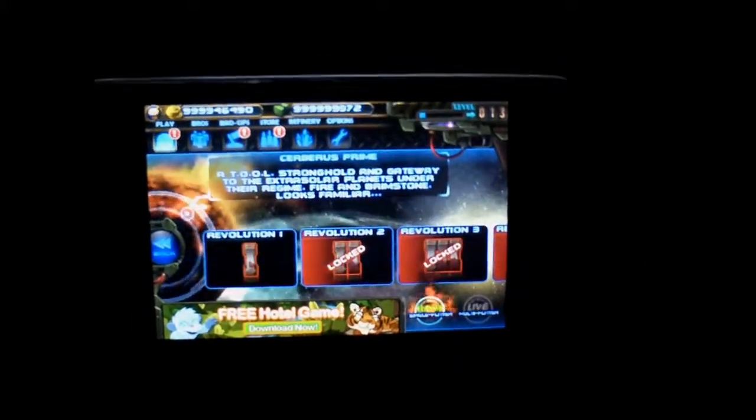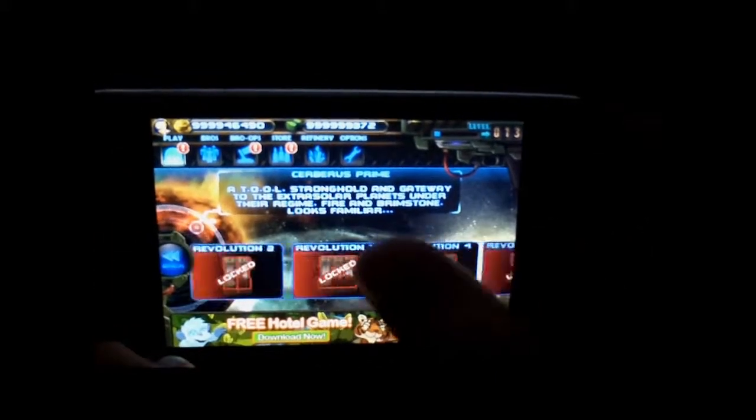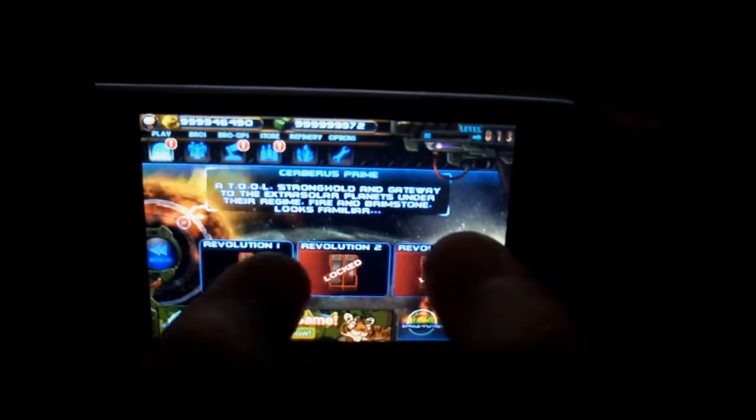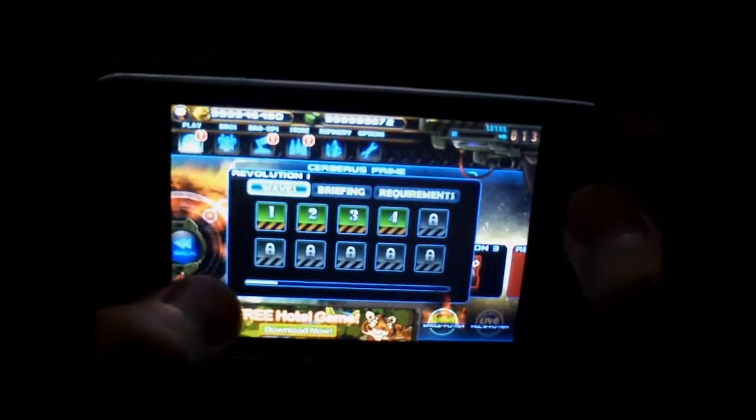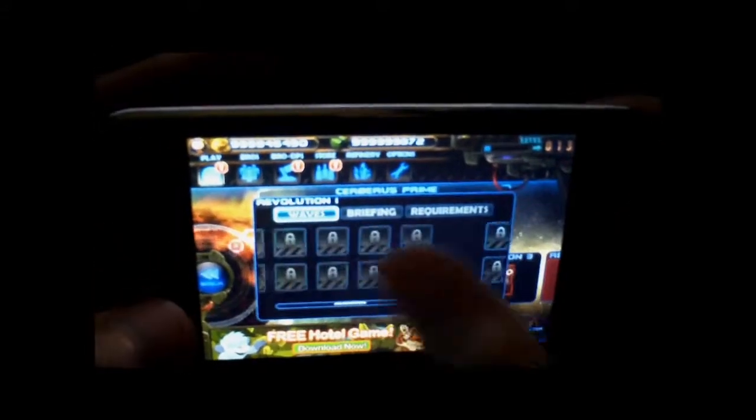On each planet there are 10 revolutions, and I believe there are 3 planets, so that's 30 revolutions total. It's going to take a long time to beat this game. On each revolution, there are a lot of waves — I'm not exactly sure how many, but as you can see, there are plenty.